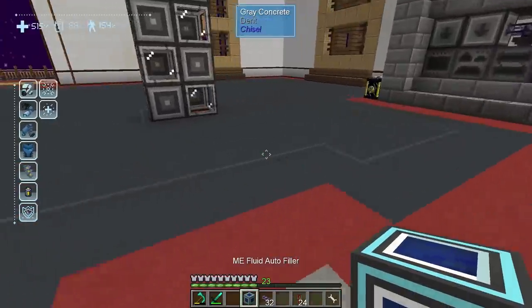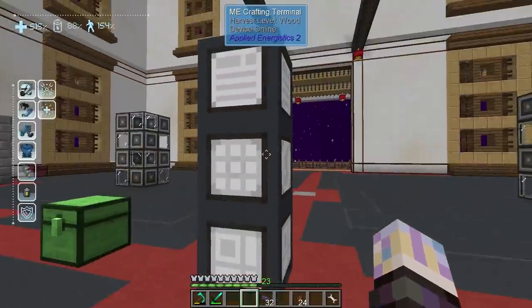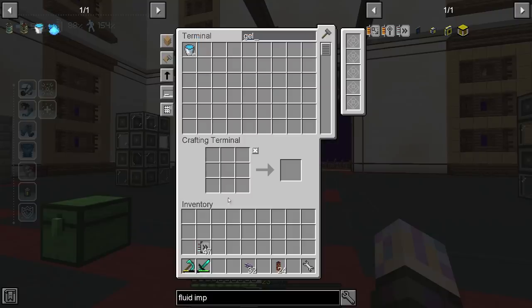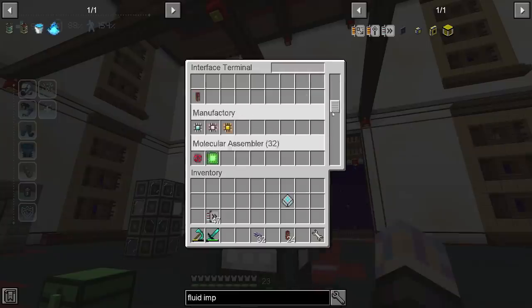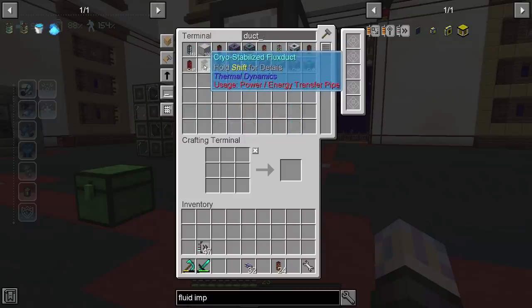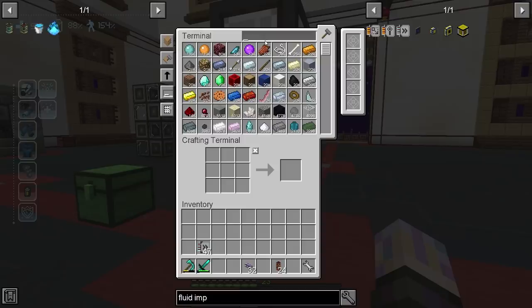Last thing we need to do is take this ME auto filler and throw it on a cable somewhere — there we go. Now if I go to the crafting and check gelled, it already knows how to make the buckets and I didn't even teach it that. So we can go ahead and teach it this recipe here, which is the final cryo-stabilized flux ducts we need to make. Give it two ducts — let's make 30. We can do 30, let's go ahead and make 30.